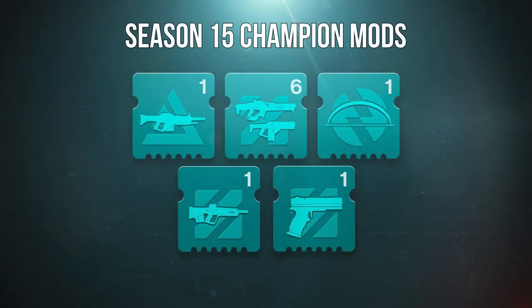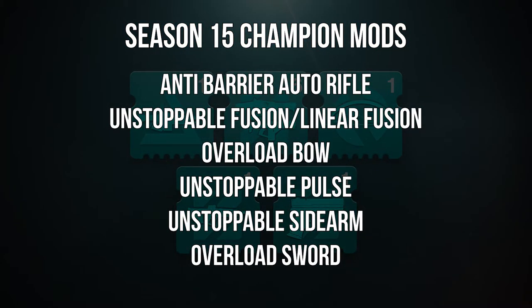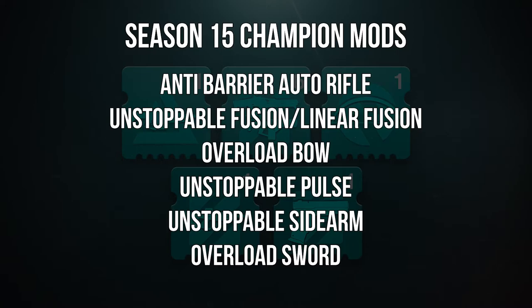Finally, let's talk about the new champion mods teased on Twitter. Season 15 will be including Anti-Barrier Auto Rifle again, Unstoppable Fusion — which covers both Linear Fusion and standard Fusion Rifle — Overload Bow, Unstoppable Pulse making a return, Unstoppable Sidearm making a return, and Overload Sword will be making a comeback as well.